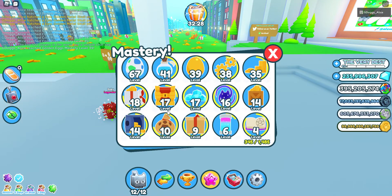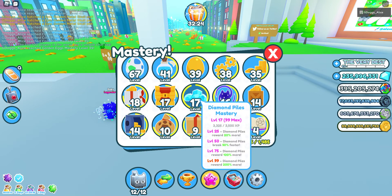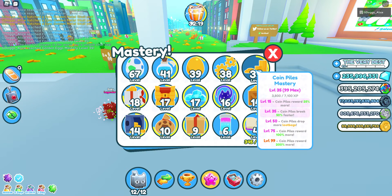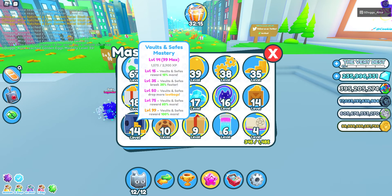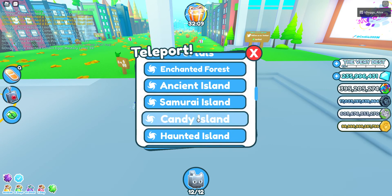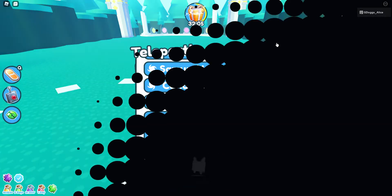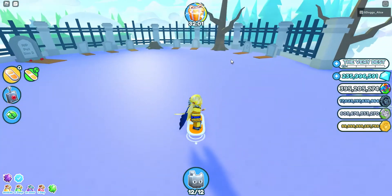Next up we have all of the exciting ones actually: the diamond piles, chest mastery, presents, coin piles, crates, saves, and vaults masteries. So you will have to go to the haunted island — shout out to Nomarus. I don't know how to say his name, but shout out to him, I will link his channel down in the description.